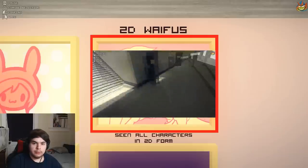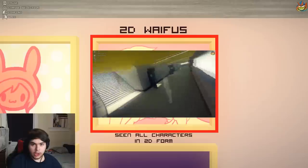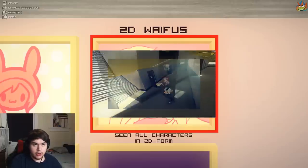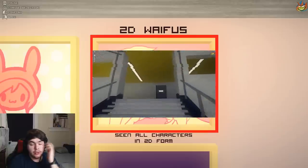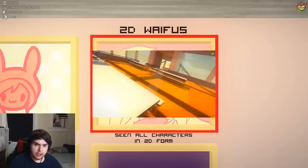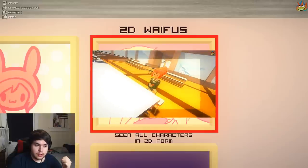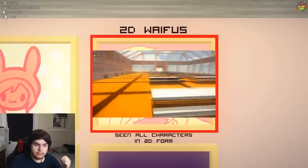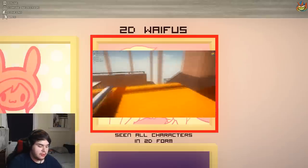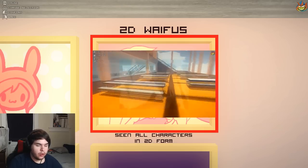Once you get the 2D Waifus hack, you have to go see Beemo, Marceline, Marshall Lee, Prince Gumball, Princess Bubblegum, Flame Princess — who will be in Fiona's world — Ice Queen, and Breakfast Princess. After you see them all in 2D form, you get the achievement.